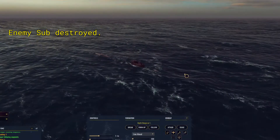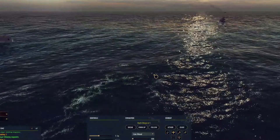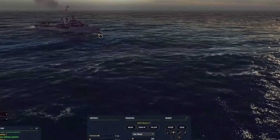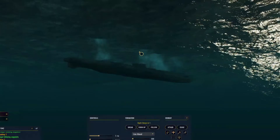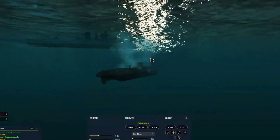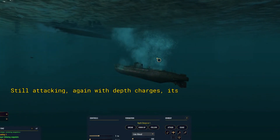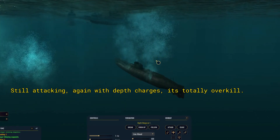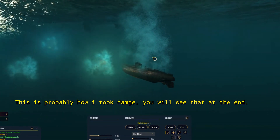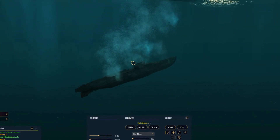So there we go — we just won this scenario. I've made a mistake here. What I should have done at this point is turn the attack orders off, because now they're going back in to drop more depth charges at a really shallow depth — that'll probably take hull damage. You can see it's dropping depth charges right there. That's overkill — it's already been destroyed, so I'm just doing damage to myself. Don't do that.